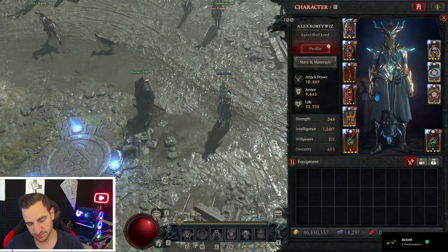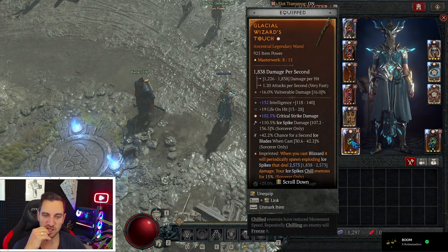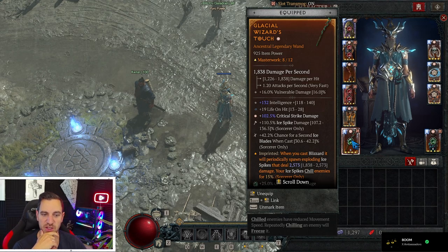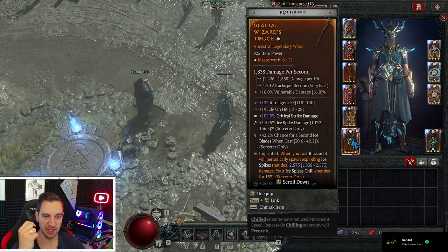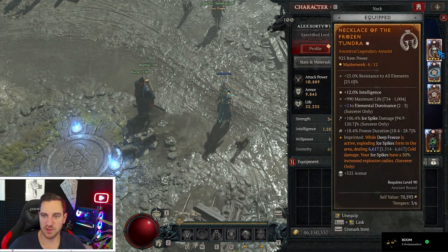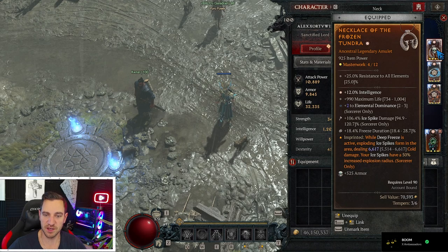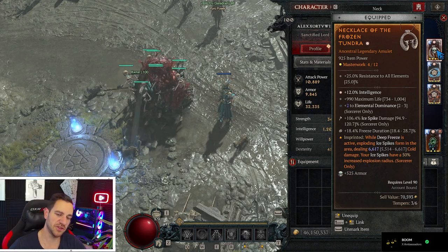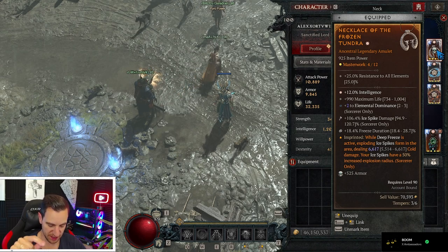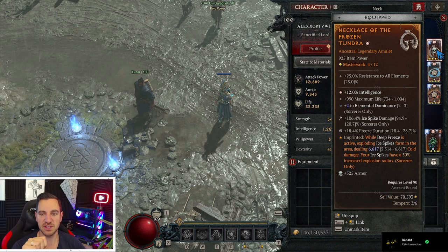For legendaries I use a wand here — I was initially running a sword and it's probably still better, but I couldn't find a good one because the sword has an implicit 70% more crit damage which you want. Of course a focus as well. The elemental dominance on the amulet was a bad roll — I couldn't get a better one. We'll have a link below for a proper build guide with the proper rolls you want to have if you can get better ones than I did.